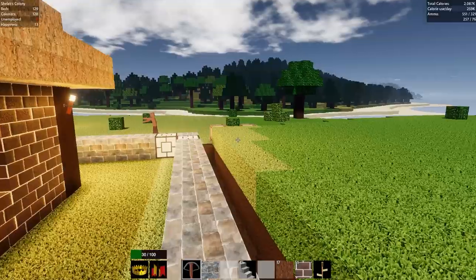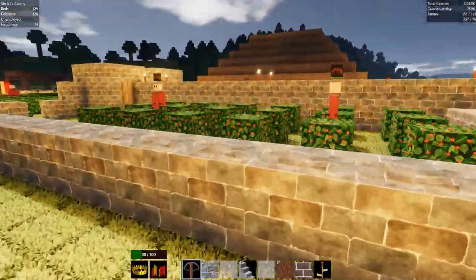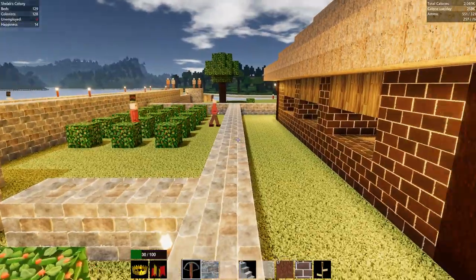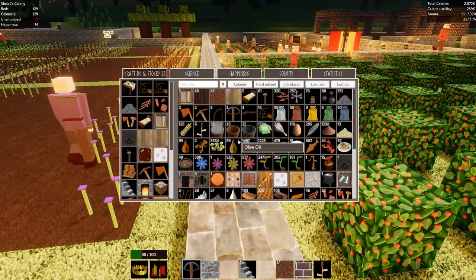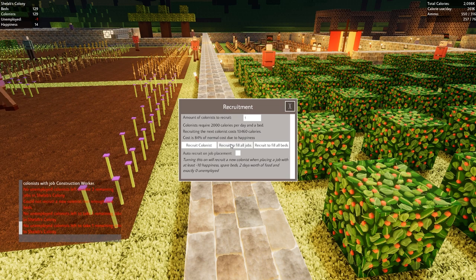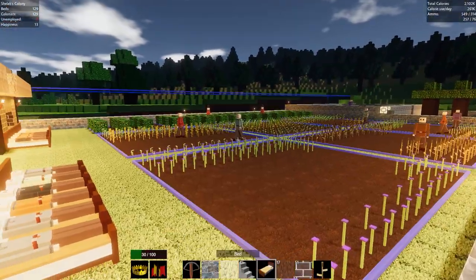Who got killed? There are still monsters around. Guys, what are you doing? That really sucks because then I've got to recruit them again, and I only have like 2 million calories. We've had two dead colonists now — or one dead colonist and one colonist we can't recruit. So let's just get into recruitment and recruit what we can. We need another bed.